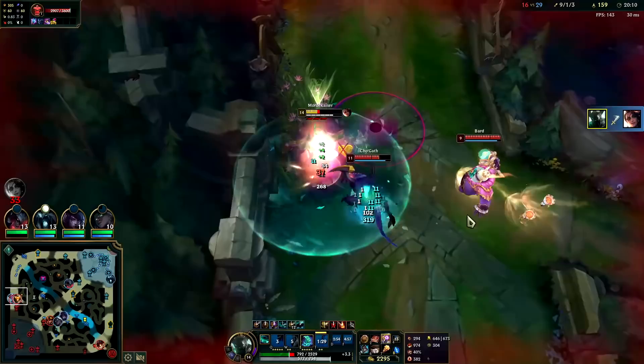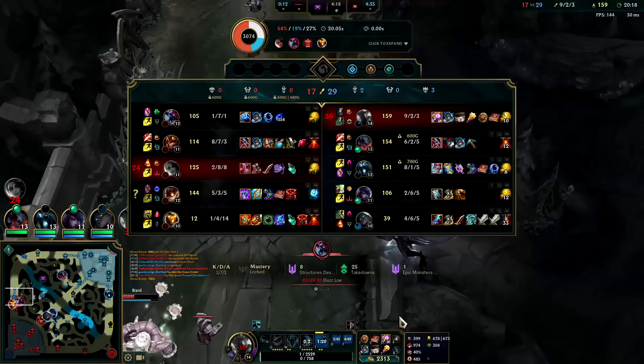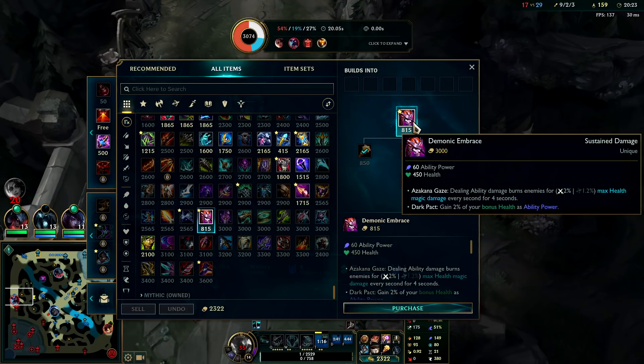Cho'Gath is going to kill me — my W didn't come up in time. We took on three people and got one of them. I'm kind of okay with that.